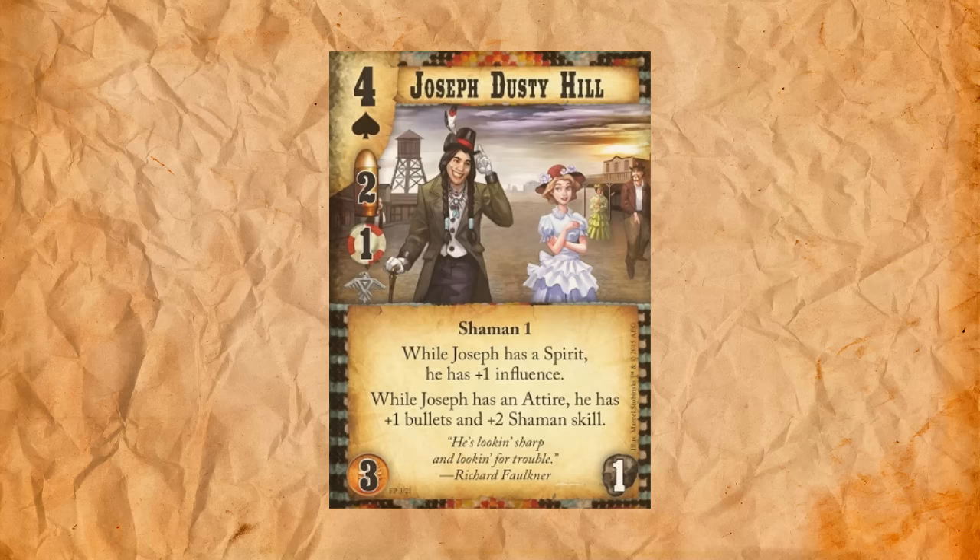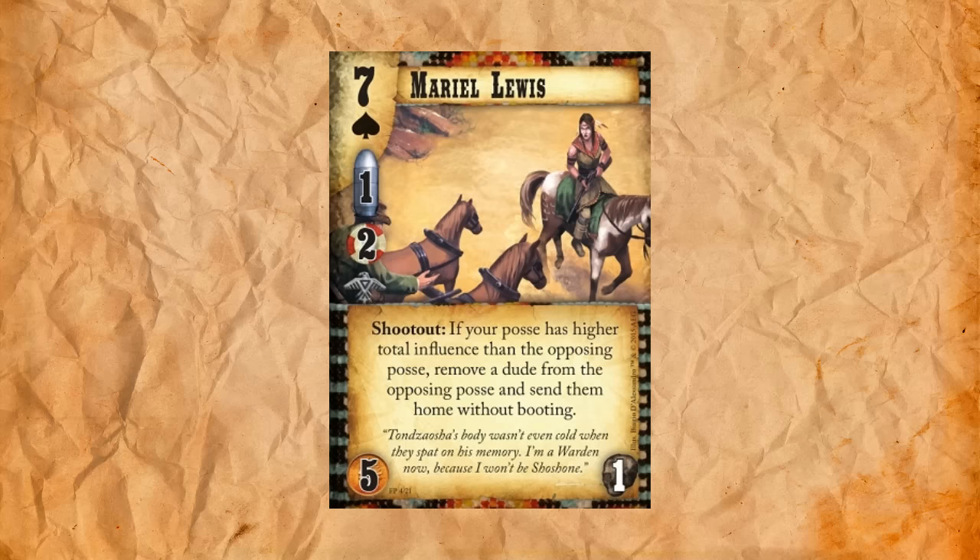The next dude is also for the Eagle Wardens. This is Mariel Lewis. He's a seven of spades, one stud, two influence, five to play with one upkeep. He has a shootout ability: if your posse has higher total influence than the opposing posse, remove a dude from the opposing posse and send them home without booting. This guy is pretty obviously good. He's not only stud, but he's two influence at five-one cost, which is pretty affordable as a starting dude. And this shootout thing is great — it's going to get one of their better dudes out of the opposing posse. With Eagle Wardens it's reasonably easy to have more influence, especially in that Dead Man's Hand deck, because you're always pumping Danny Wilde sky high with influence from outlaw masks.